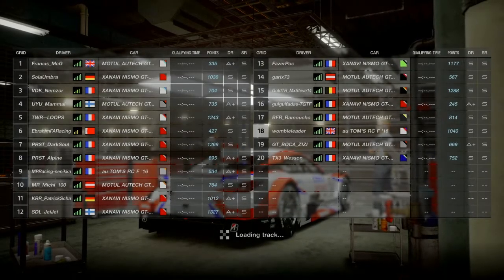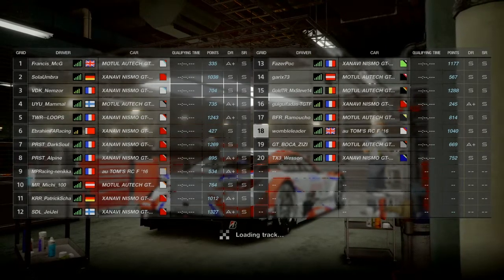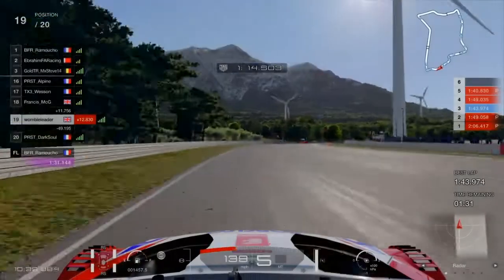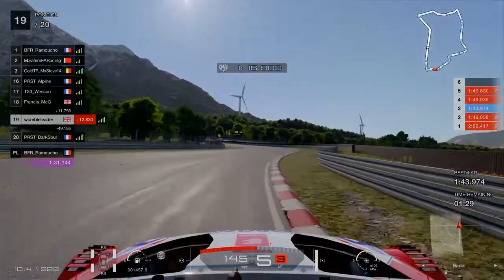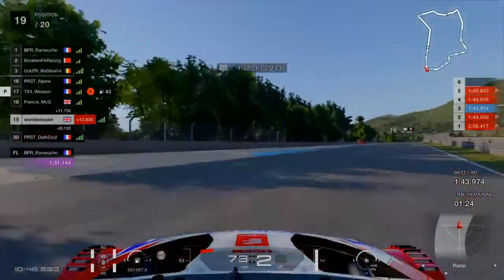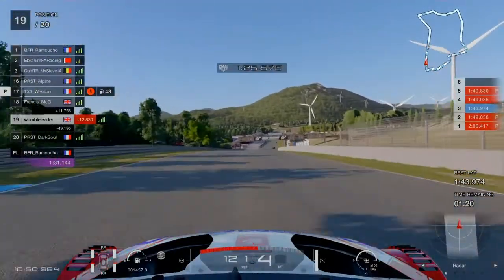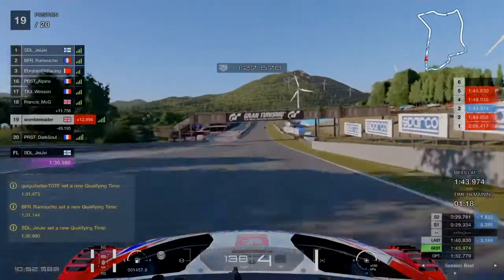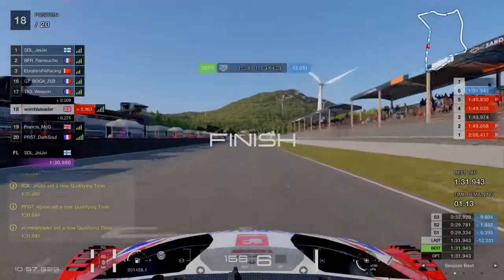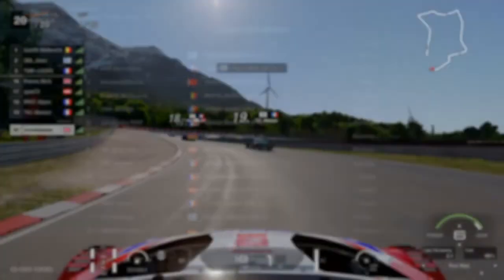The first race we're looking at is Nations, which was Group 2 at Sardinia A2, which is the reverse. Tyre wear at times 12, fuel at times 3. It was 18 laps and we're in Group 2 cars. I decided to go with the 2016 Lexus. Tyre choices were the racing soft and the racing medium, and the medium tyre was mandatory to be run within the race.